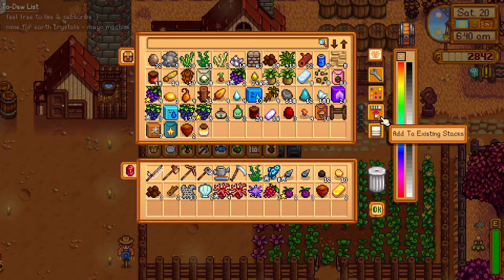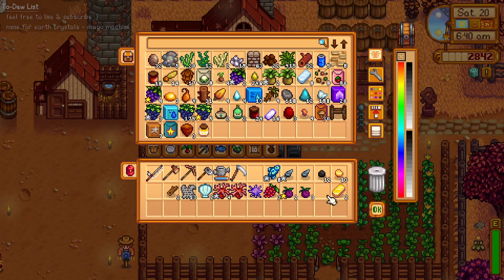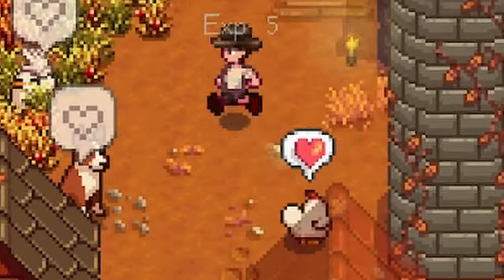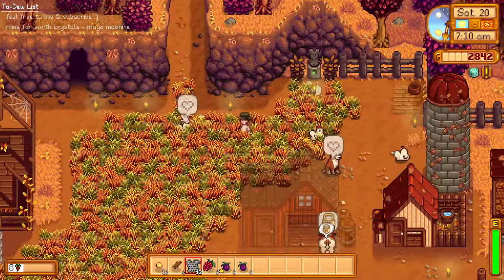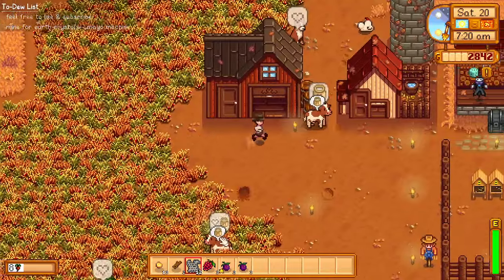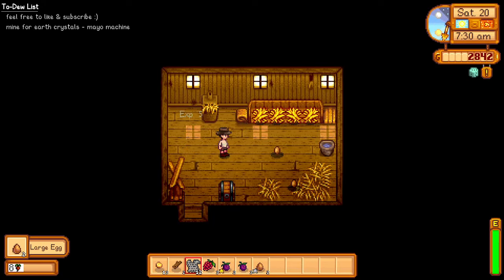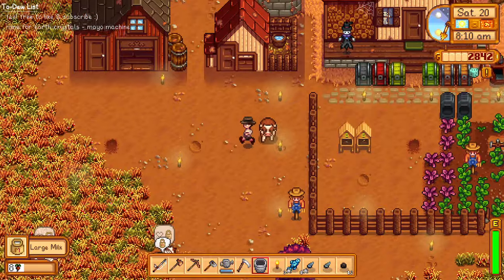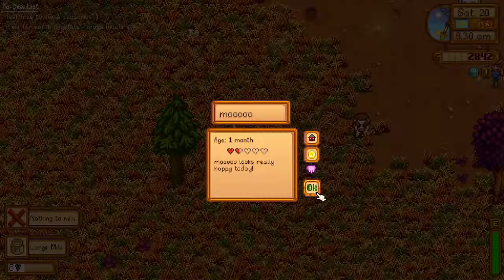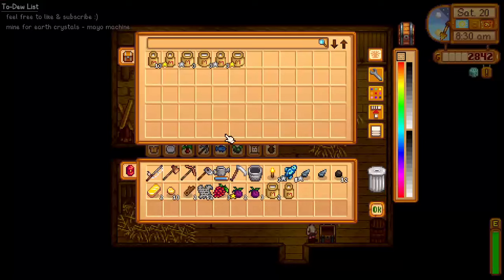So we got like 13 gold from the previous video, which means we should be able to craft a lot of sprinklers. Look at our little chickens — they're so happy outside, but I forgot to close the door yesterday. That's why they're all outside. We have two large eggs and tiny little eggs. The little cow — this one is a beefsteak. We got two large milk and one milk.